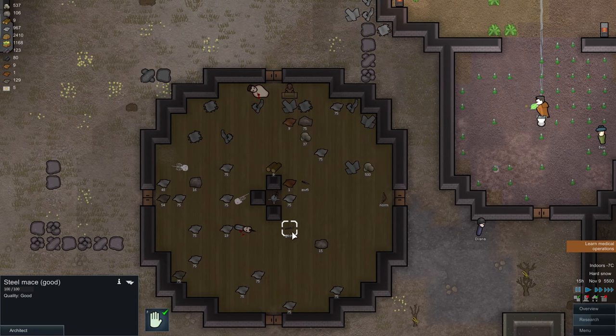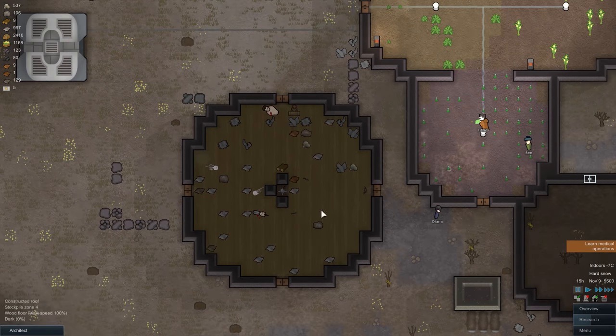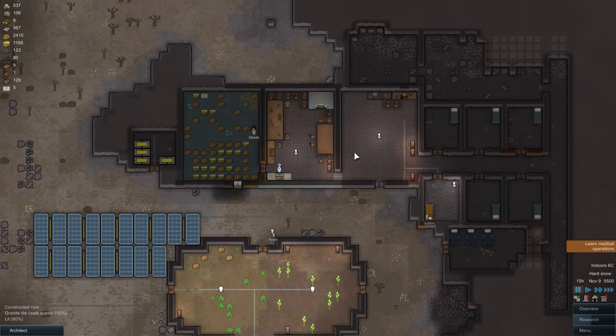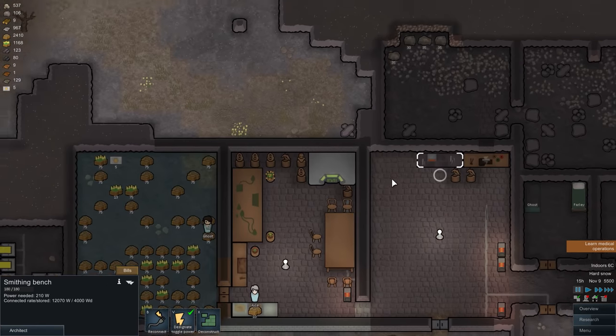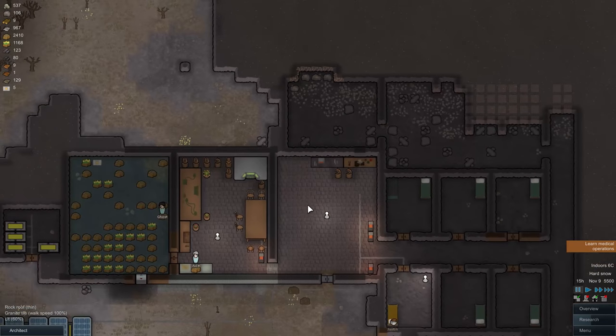Previously I created this steel mace which is good quality — it does quite decent damage and has a decent cooldown. Different weapons have different statistics. That's just something I wanted to show you: you can create basic weapons by selecting different bills and adding different items. Note that you cannot create a gun, so that's something to be aware of.